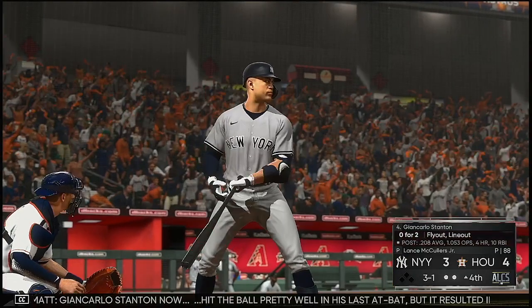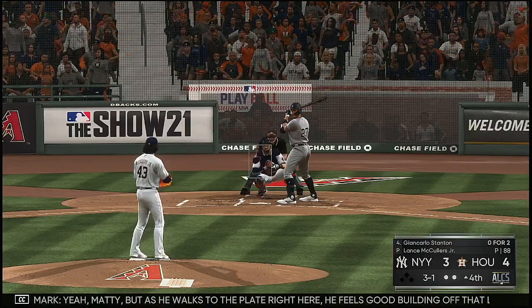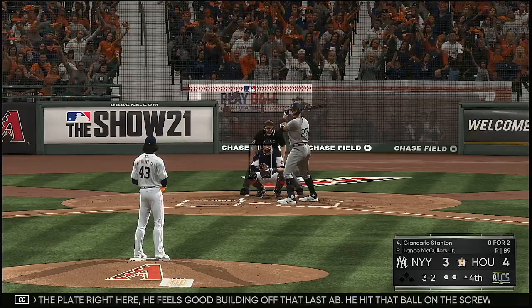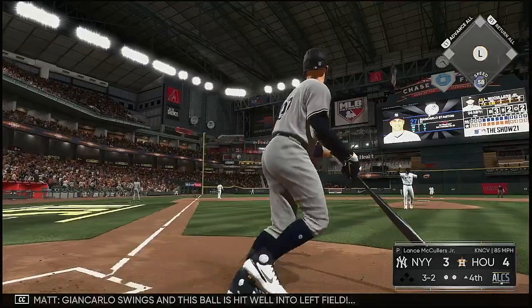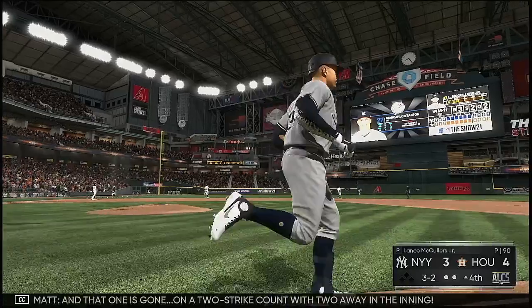Giancarlo Stanton now. He hit the ball pretty well in his last at-bat but it resulted in a line out. As he walks to the plate right here he feels good building off that last day — he hit that ball on the screws. Here's the payoff pitch — Giancarlo swings and this ball is hit well to left field. And that one is gone.